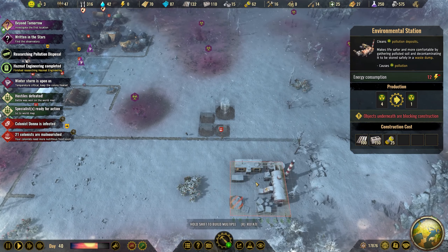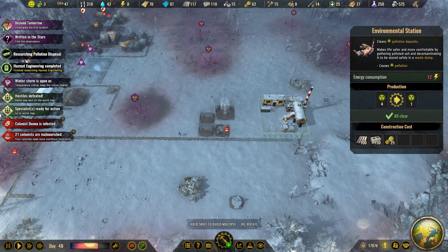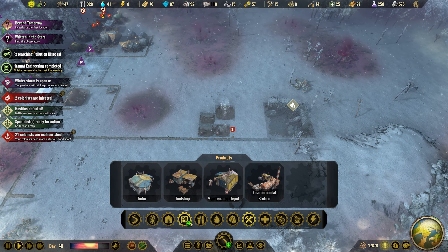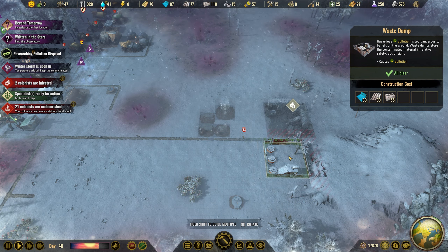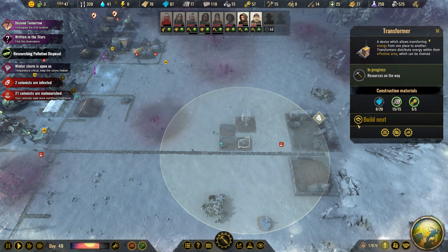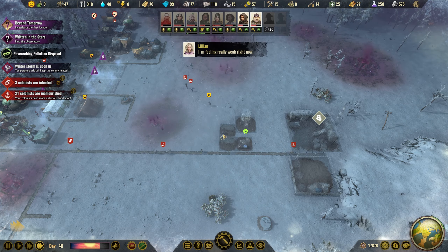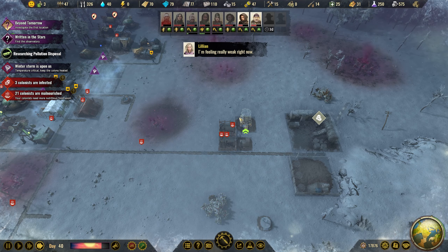We don't have enough yet but let's build this here. Then we're going to build the waste dump next to it so they can drop things off pretty quickly. Let's start by building this first. We can get this going and save up some power in the battery.